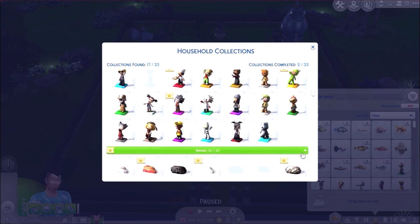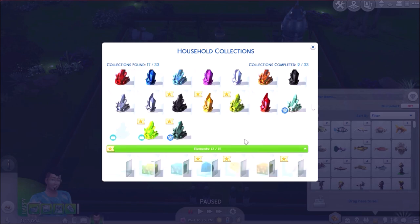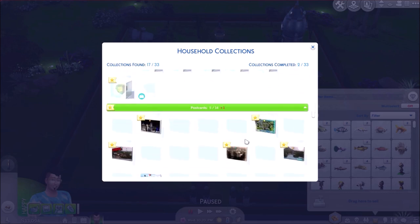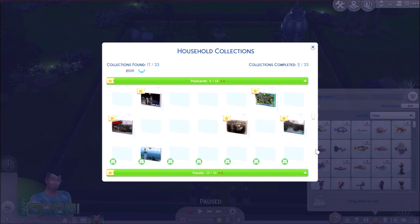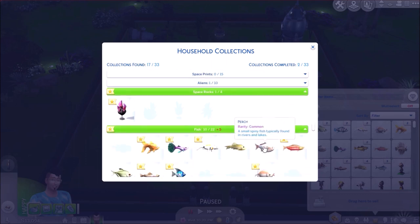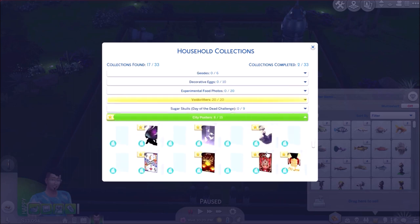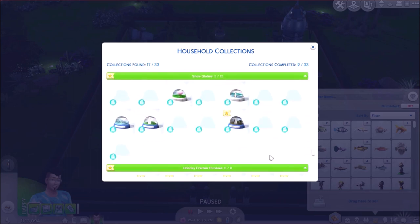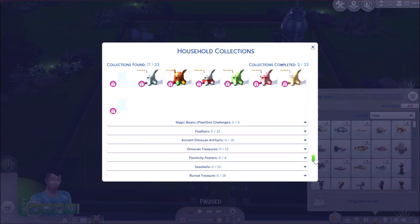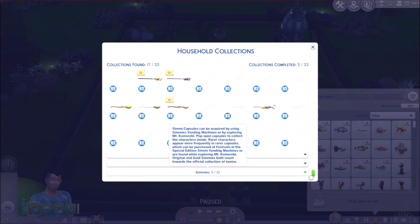Looking at our collections tab, we've still got heaps of plants to get. It looks as though we're still missing one crystal even though we've completed the collection — not sure what that's about. There are a few things that we're fairly close to completing and others that are less so. It seems to be easier to complete the aspirations and grind our skills than it is to get all our collectibles. So we'll come back next time and try and focus on completing a collection.